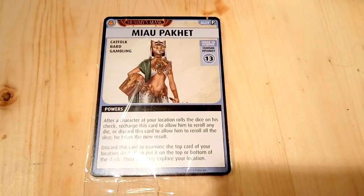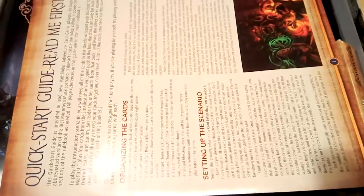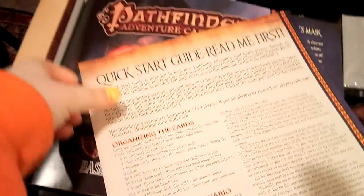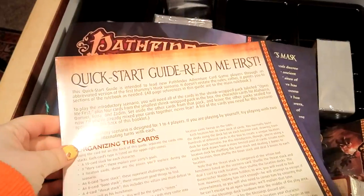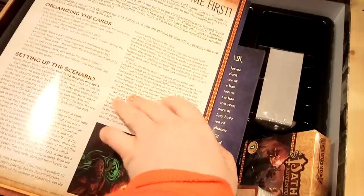Ooh, promo card! Khajiit has wares. Alright, we have it open. So, we have a quick start guide — 'Read me first,' I guess that's why it's on the top.